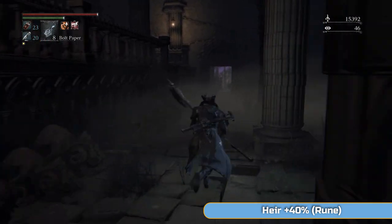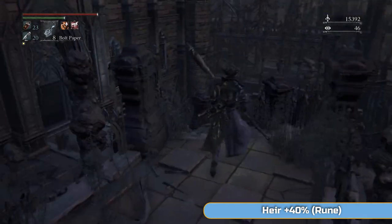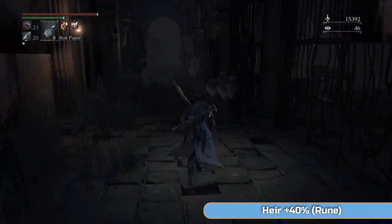You can ignore the rest of the ones on the stairs, don't bother with them. There is actually an item up to the left as well — I'm going to come back and get that because I always forget about it when I'm trying to kill enemies once I kill that maiden. We'll go back and get that in a minute.